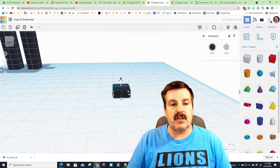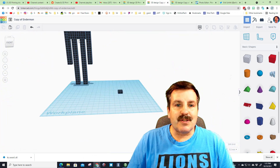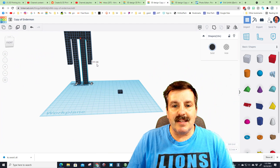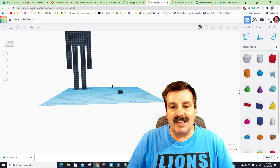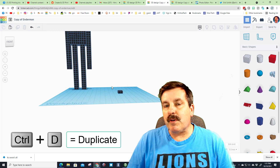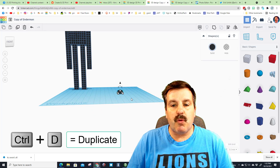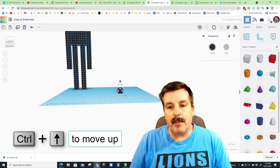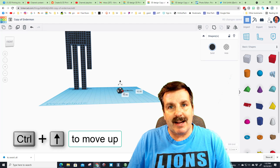We need four chunks, so do Control D with those two selected and that is the first row of a leg. If we select from here to here and check the height, it says 111, so it needs to be 110. Dividing by five means we need 22 of these.